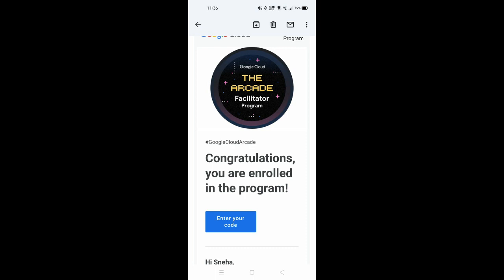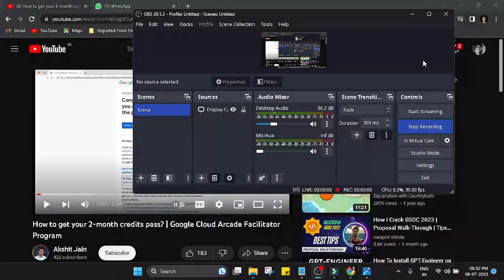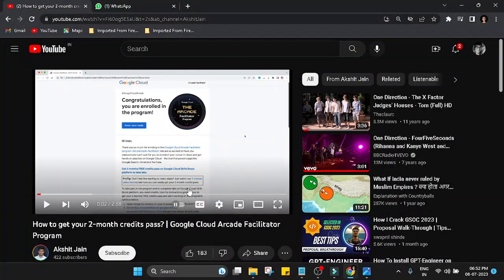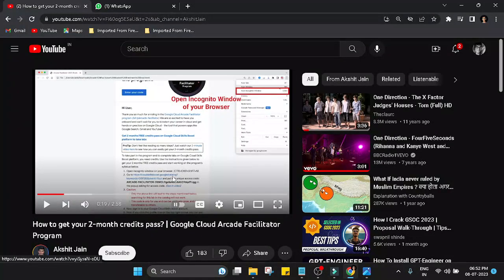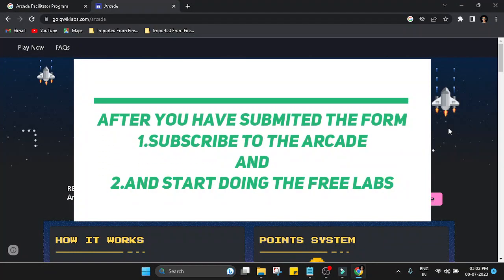The confirmation mail will contain instructions and an access code to avail your monthly subscription. A tutorial video explaining how to avail the monthly subscription is available. While waiting for the mail, you can start doing the free labs available under the level games or trivia quest, since free labs don't require credits.